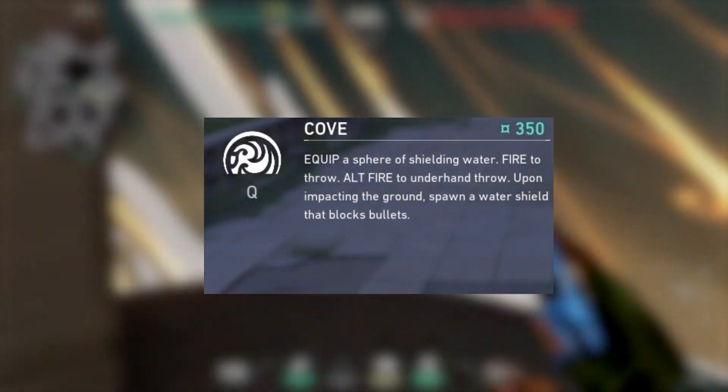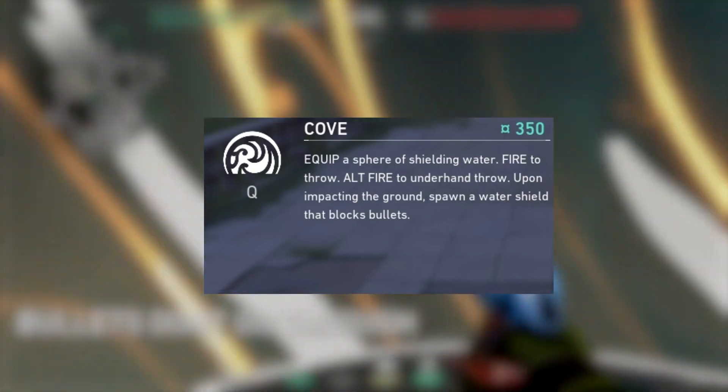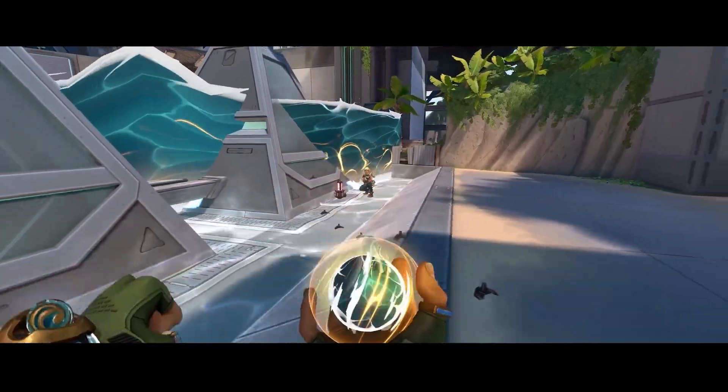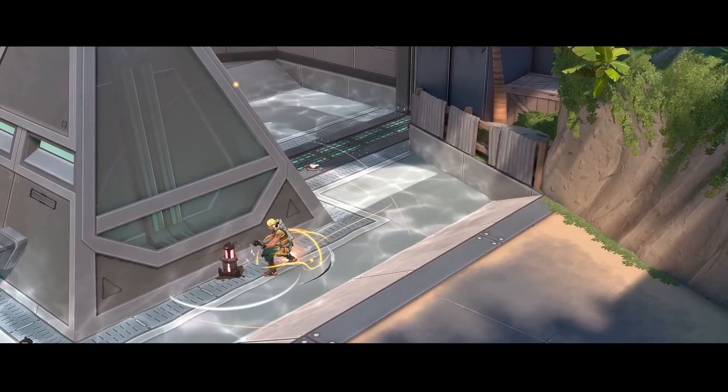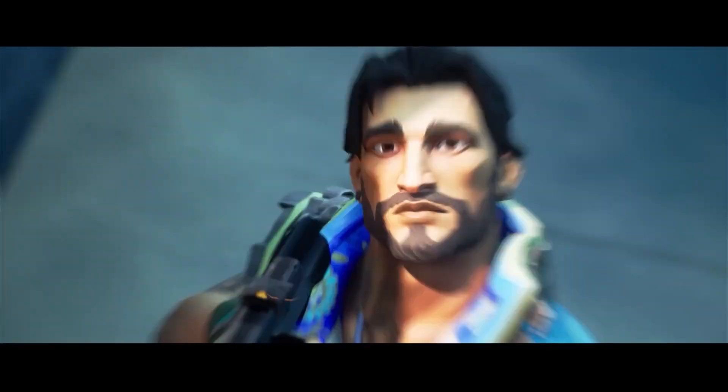The price of the ability makes it almost impossible to use in eco or half-buy rounds, so we recommend buying a better gun instead. Cove should be used to plant or defuse the spike safely, or to safely cross a choke point, as it will protect you for a certain amount of time.